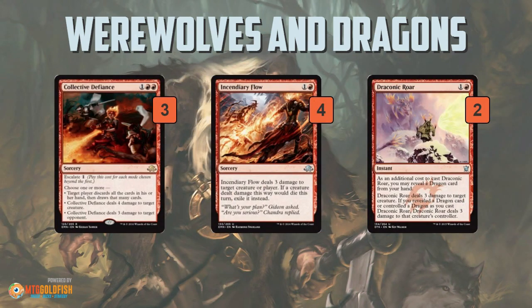And then there's some removal to help get your creatures through and to finish off your opponent. Three Collective Defiance — kind of a Searing Blaze. Most often it's going to be 4 mana: you do 4 to a creature and 3 to your opponent, not bad. Incendiary Flow, basically a Volcanic Hammer — sorcery speed, 3 damage to a creature or player. And then Draconic Roar — you do have a decent amount of dragons, so you can turn it into a Searing Blaze at some points. Otherwise it just kills a creature and gets it out of the way.